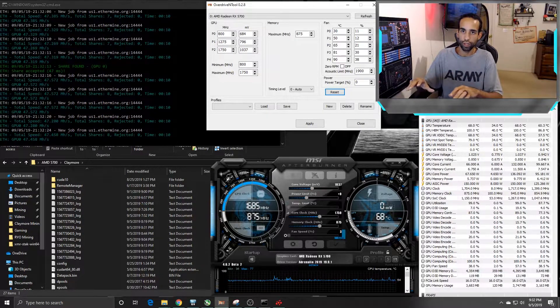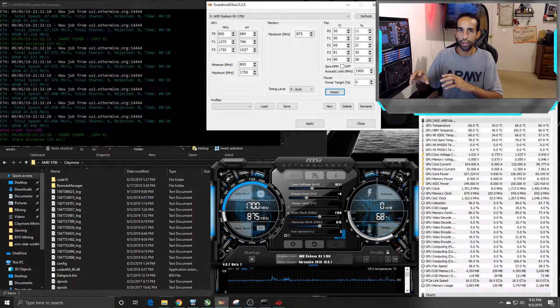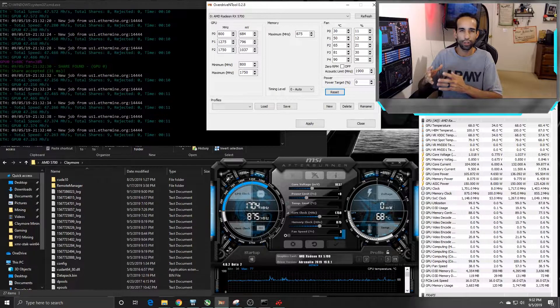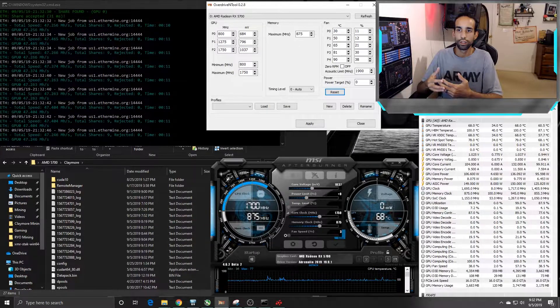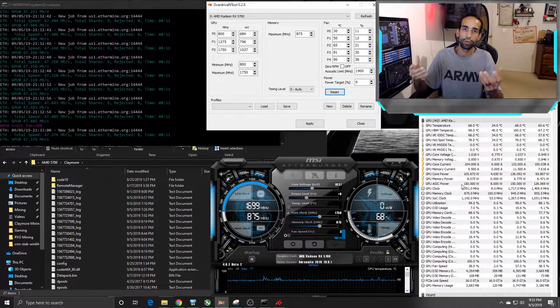Right now at stock settings we're hitting 49.2 megahash, but this card can be underclocked and undervolted to get an equivalent hash rate. The Vega 56 is around 52 megahash at around 160 watts. This card, the 5700, is like the bigger brother that can do more with less. We're averaging anywhere between 130 to 140 watts depending on the situation.